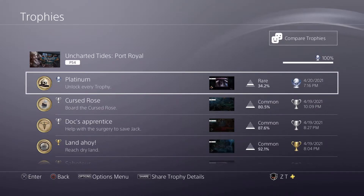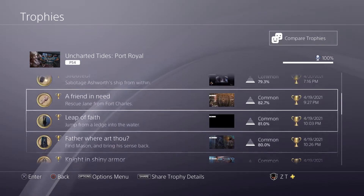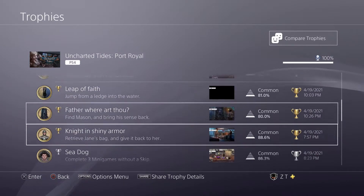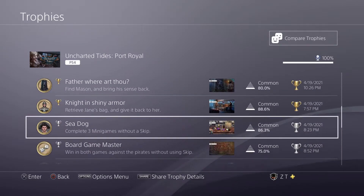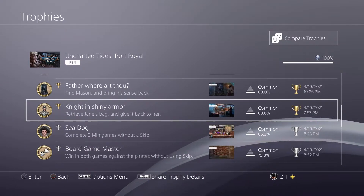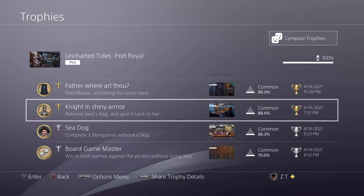As for the trophies in the game, all of these early trophies through Knight in Shiny Armor are story related, except that you don't even have to complete the story. I'm currently at a point where there are like two more paragraphs left in the walkthrough to complete the rest of the game, so there's a little bit left, but all of those are story-related trophies — earned by completing about 95% of the story.